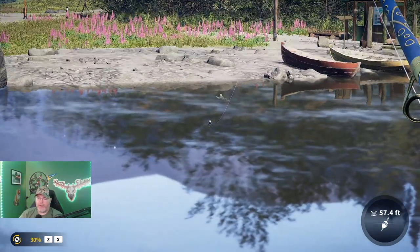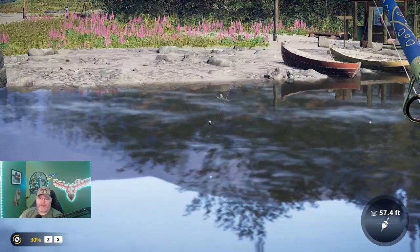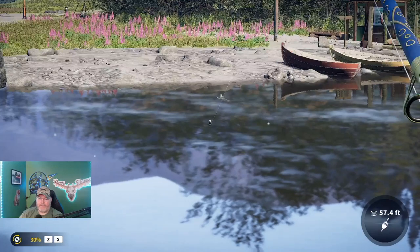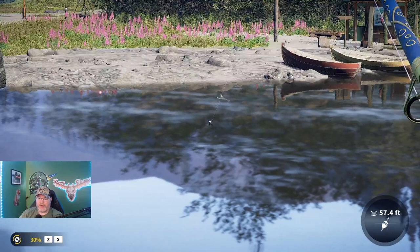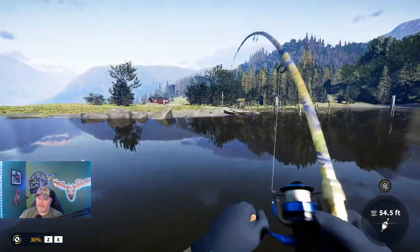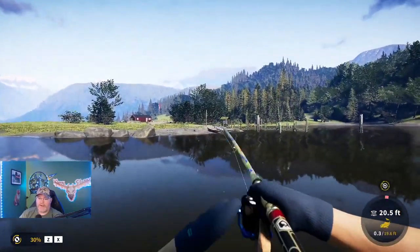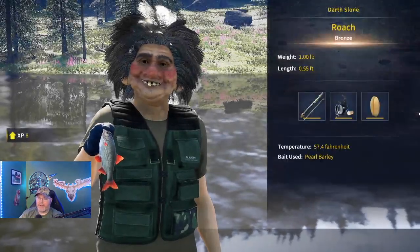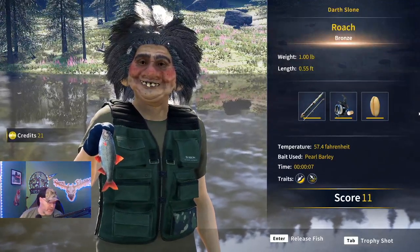For the roach, if you want to use bloodworm through here you will be pestered a little bit by some other fish. The pearl barley eliminates a few - you will still get dace and roach. We've got one coming over right now. If it's a dace it's not going to nibble, so that tells me this is a roach. If you get tired of catching a few of these smaller roaches, they're one pound bronze.